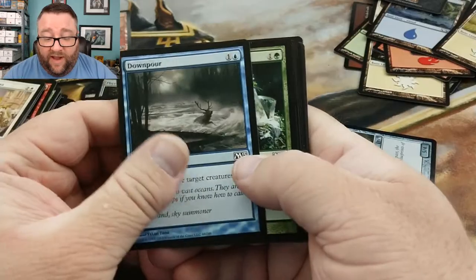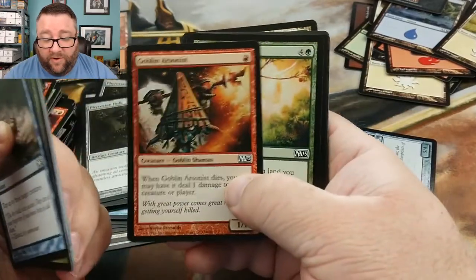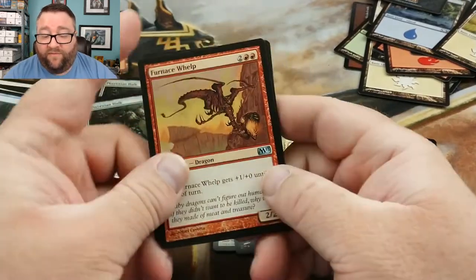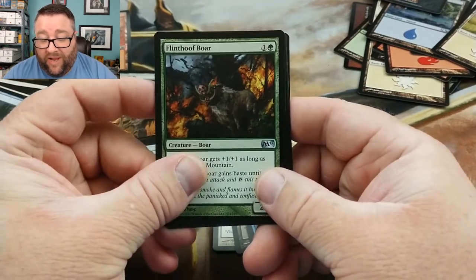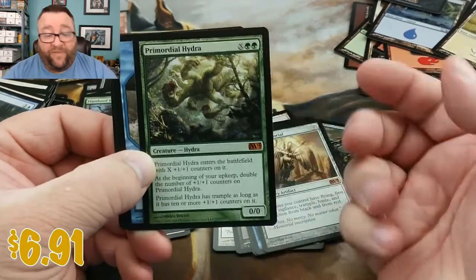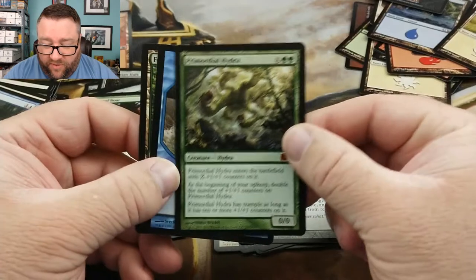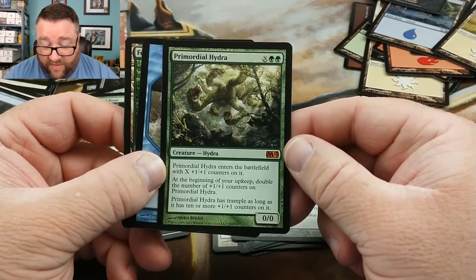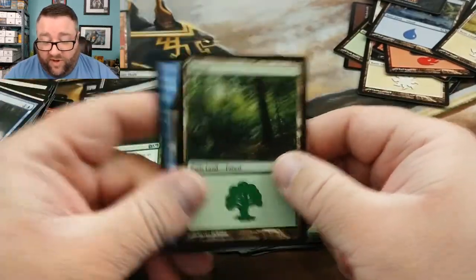Last pack — let's see if we can top that last one. Goblin Arsonist, I love that card. Bountiful Harvest, not bad either. We've got a Furnace Whelp, Primal Clay, Flinthoof Boar, and our last rare of the video is a Primordial Hydra — another mythic! Winner winner chicken dinner! This hydra enters with X counters on it, doubles the number of counters on it each upkeep, and has trample as long as it has ten or more counters. Good stuff!